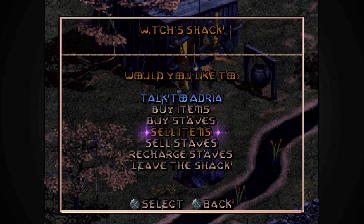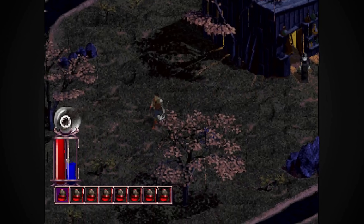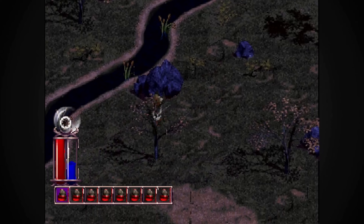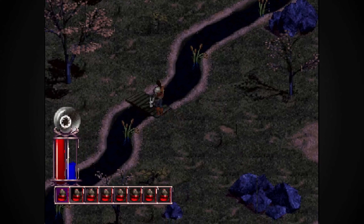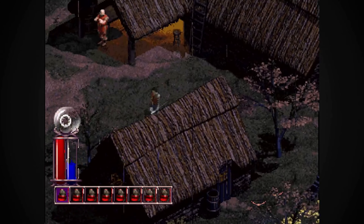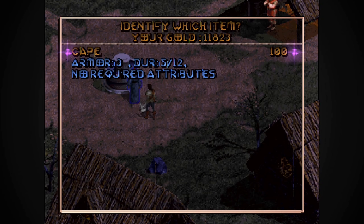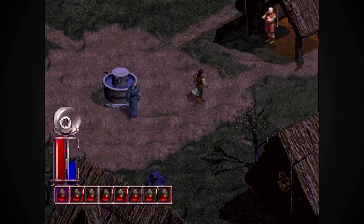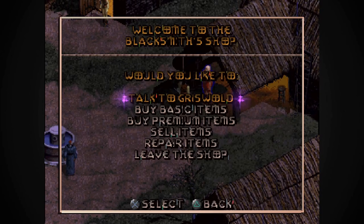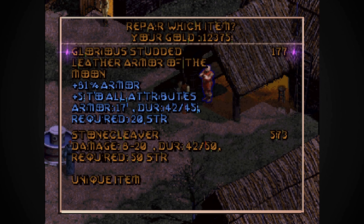Chain lightning — 1,475 to sell. 2,085 for the staff — sell that. Sell the book — 875. Nothing else I need to get rid of. Go ID the cape, sell that to Griswold, repair my gear, see if he's got anything exciting in his stash. And we'll put a bow on this one.